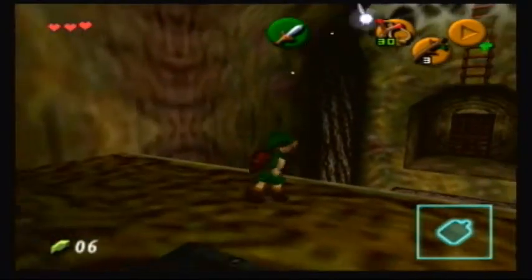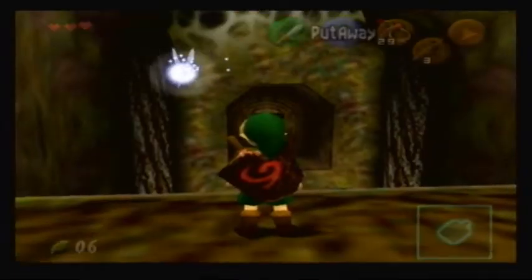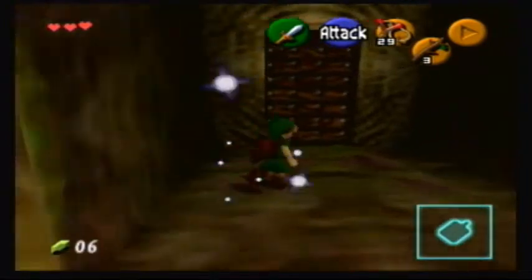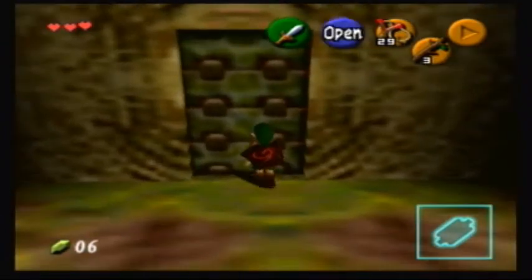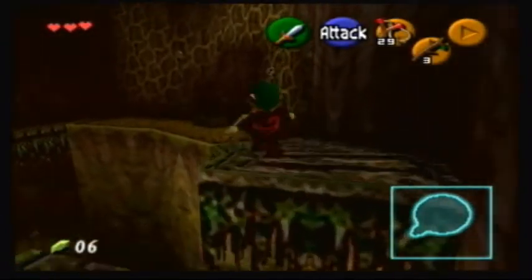Alright, let's get out of here. Drop the ladder down. I don't know why they require you to shoot that down. Now we can go up the vines in this area, taking out these Skulltulas.